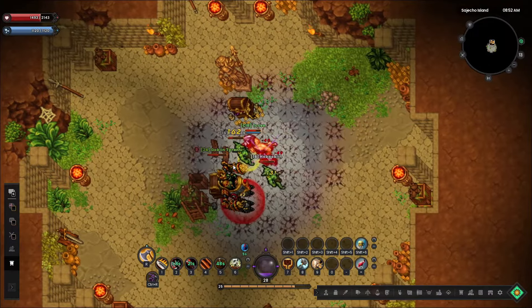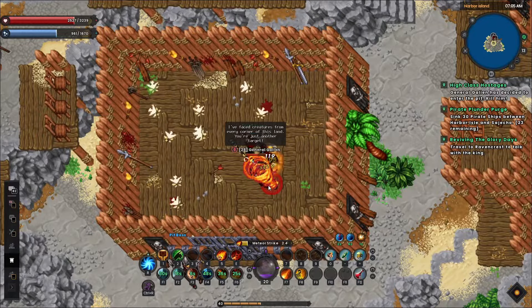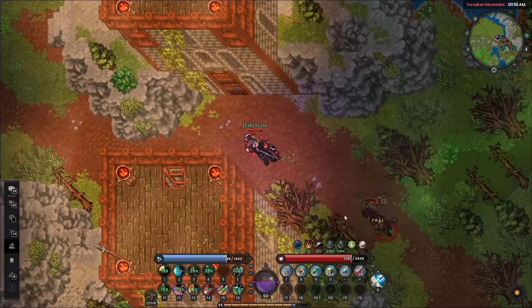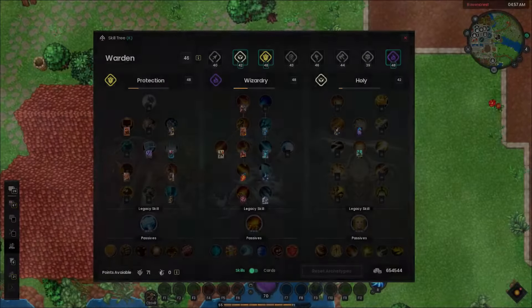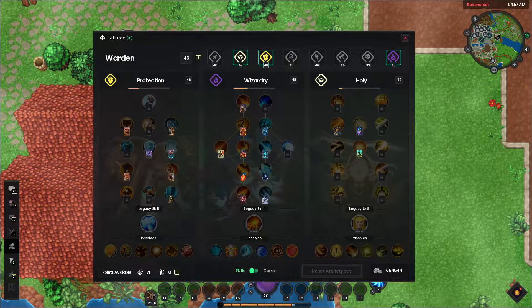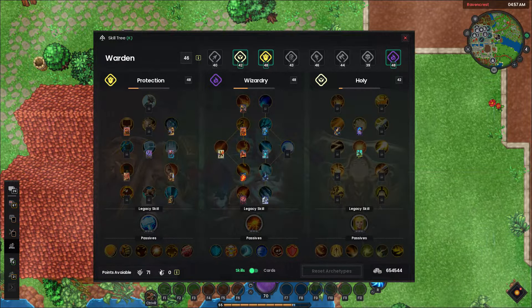An archetype is essentially a combat play style that will determine the skills and passives that you have access to. When you first create a character you'll have to pick one of the available archetypes to begin with. Each archetype has its own panel in the skill tree menu by pressing K on your keyboard, which includes a range of skills and passives that are exclusive to that archetype.